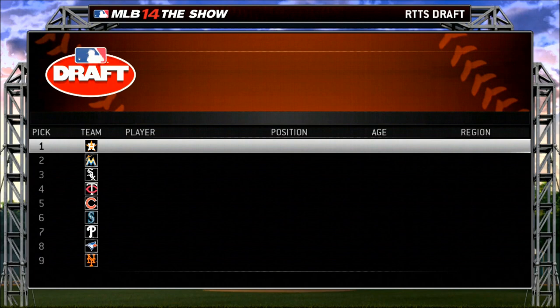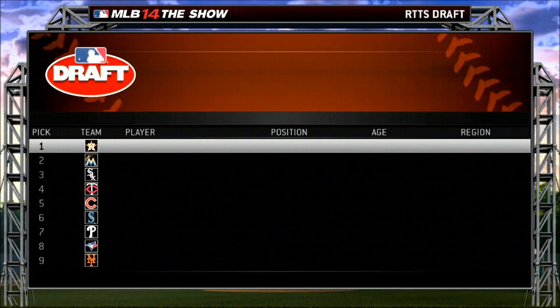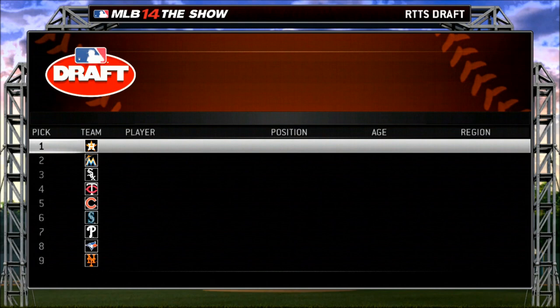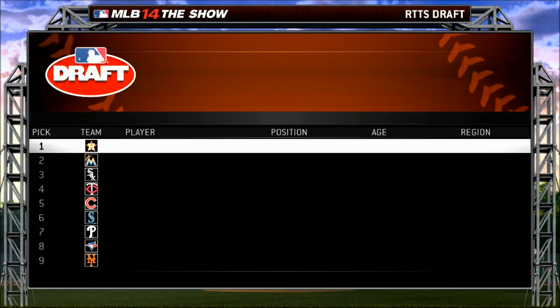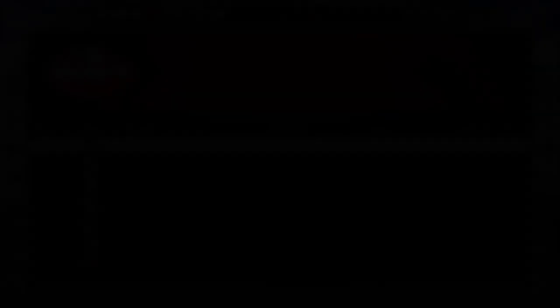Welcome everyone to this year's Major League Baseball First Year Player Draft. Today the best up-and-coming baseball talent from around the country and the world — many of whom have just recently competed in the TOPS Amateur Showcase — will begin their journey as professional baseball players. This is a day these young men have been dreaming about and working towards their entire lives. We wish them all the best of luck. With that said, with the 24th pick of the first round, the Los Angeles Dodgers select Jackie Robinson, a second baseman from the East Region.